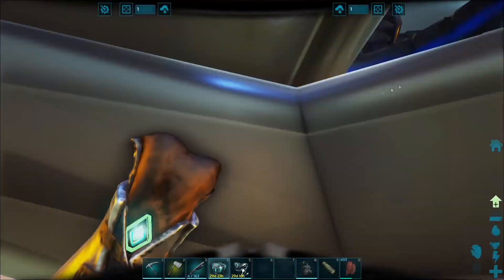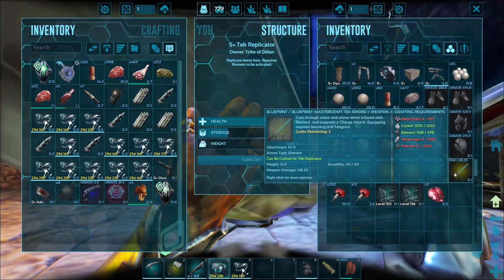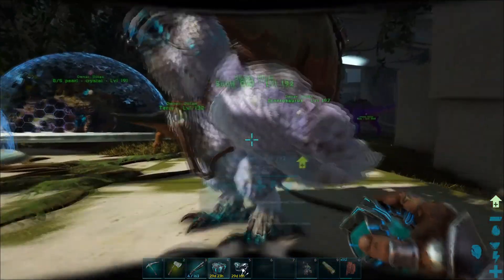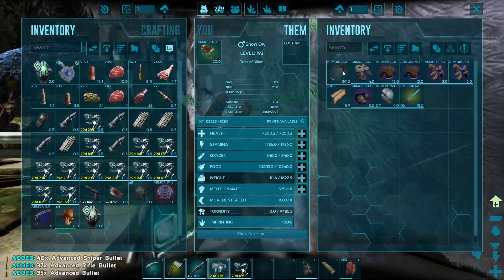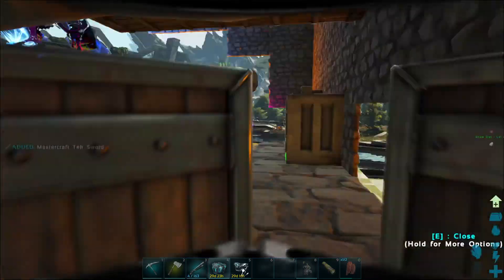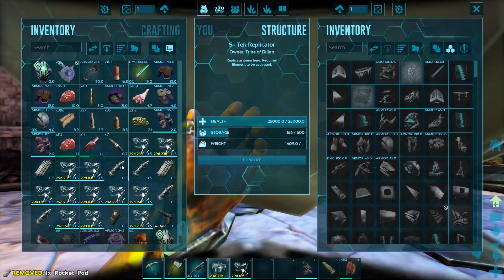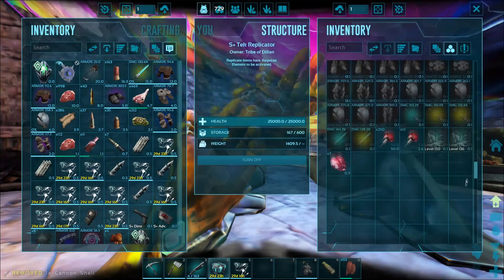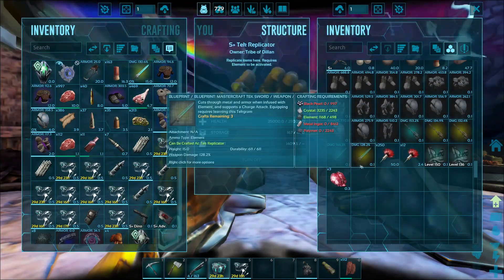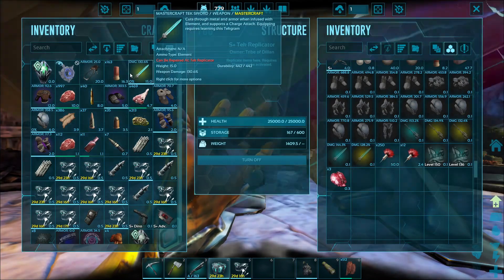Let's check out the blueprints that we got. We got a bunch of stuff in here. Tech sword — I put it in my Snow Owl didn't I. I'll just take everything, just take all the things. So, tech sword — best is 144, and I got 130. So that's not bad in terms of tech sword, I can deal with that, I don't mind that.